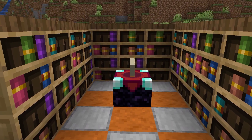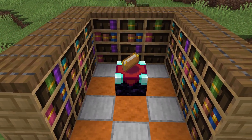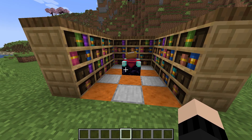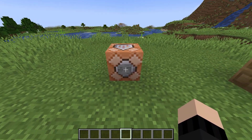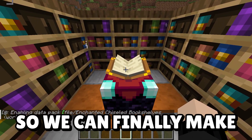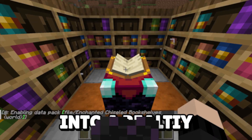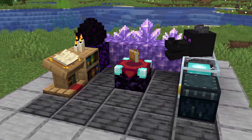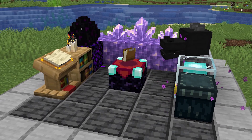Some people were hoping the new chiseled bookshelves would be able to power enchanting tables, but unfortunately they can't. However, a new block tag was added that allows you to easily create a data pack making any block provide power to an enchanting table, so we can finally make this dream a reality. There are plenty of magical blocks in Minecraft, and I think all of them should be able to imbue the enchanting table with more power.